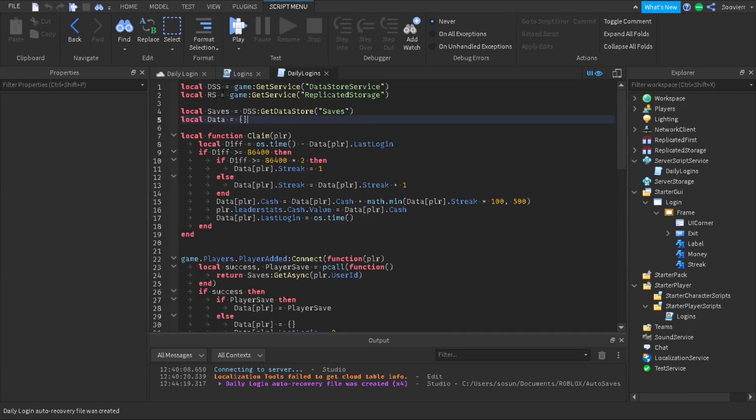The first thing we want to do in the script is make our DataStore. We're gonna make a variable called 'dss' for DataStoreService, get ReplicatedStorage, and name our DataStore 'Saves' — you can change it to whatever you want. We're gonna make a table called 'data' to keep all our player data, and inside this local function we're going to fire the RemoteEvent.